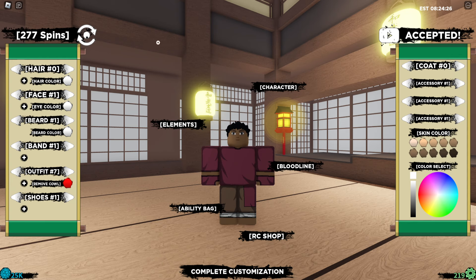Hopefully they're gonna do more, but the next code is 'nindon is real.' Remove the spacing and boom — 50 spins and 5k row coins. Why did they reduce this? They need to keep that 10k each!